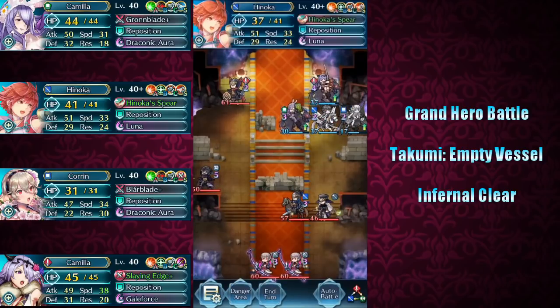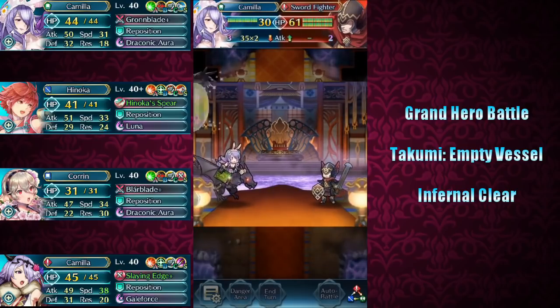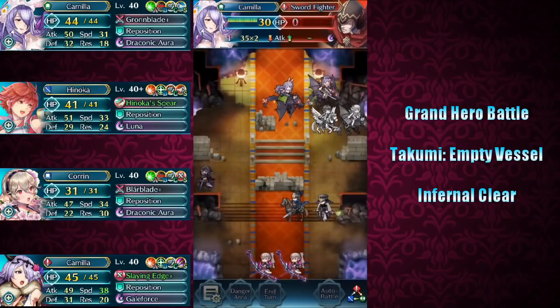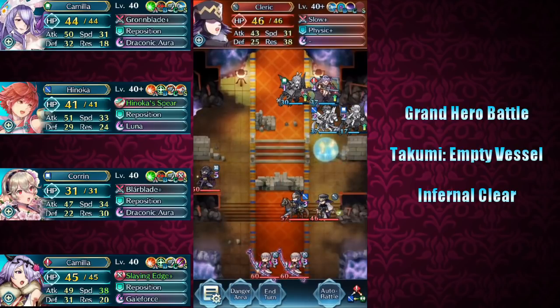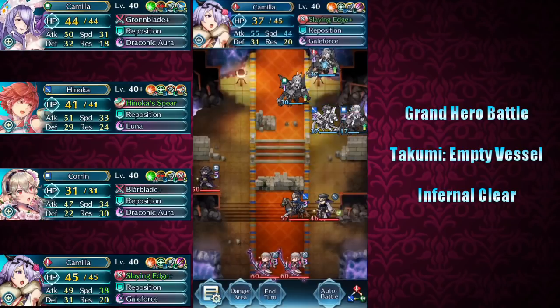We want to take out the Cleric first because Spring Camilla cannot double this Sword Fighter without the Goad buff from New Year's Camilla. So we take out the Cleric, then reposition back so that Camilla has the Goad of New Year's Camilla on her attack turn to take out this Sword Fighter. Since Gale Force is active, I'm going to move New Year's Camilla back a space — if I leave her here, the Cleric will block off the Lance Cavalier. I want that Lance Cavalier to move into position, attack Hinoka, and get killed on enemy phase.